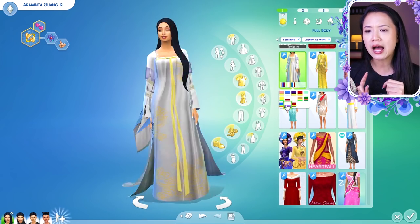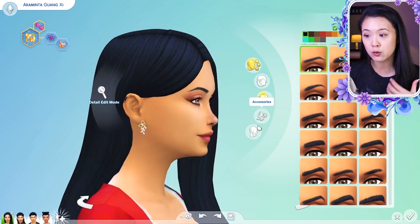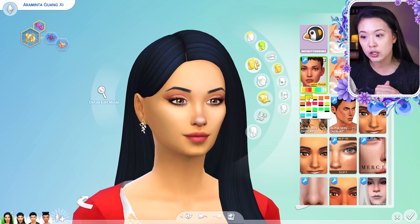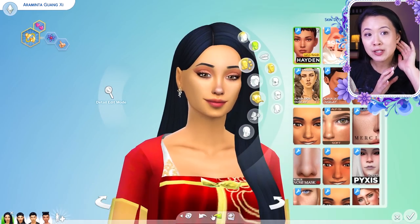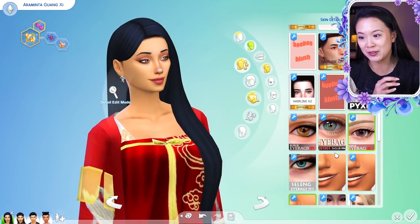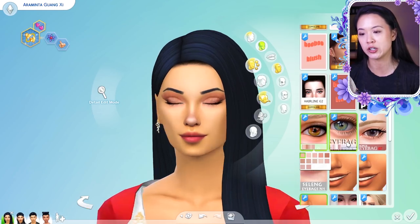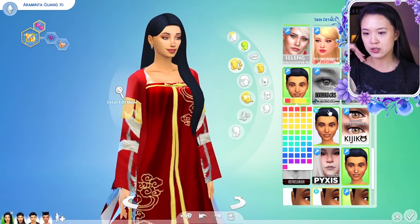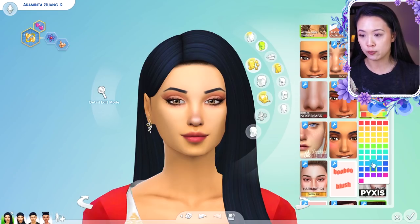I will put links to her iconic outfits in the description below, and I also put links to some of her hair as well because I love it. I made it a little bit longer. I do love the other hair Araminta always had, but it just kept clipping on her ear. Unless I pulled the ear out a lot it wouldn't stop clipping, but it looked so good on her otherwise. This hair looks really good — it's just a little bit straighter. I also use another hairstyle that you guys will see later and some skin details as well.